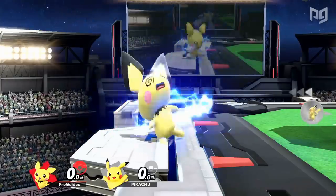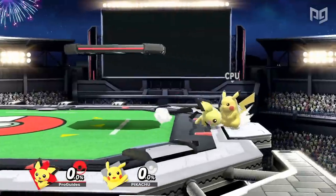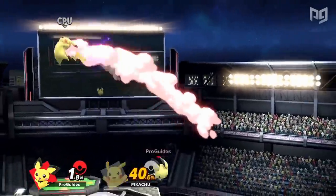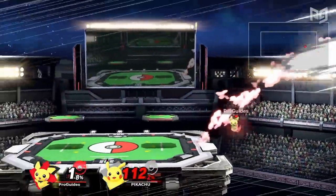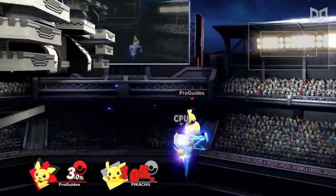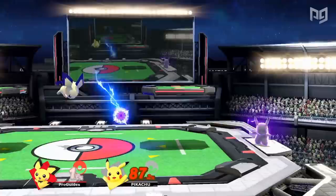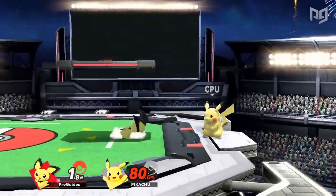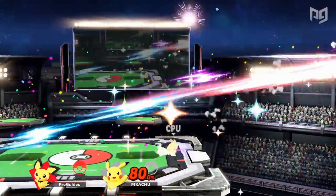Although rumored as a joke character addition in Melee, Pichu is very capable in Ultimate. He can be described as a glass cannon version of Pikachu, racking up damage very quickly through combos, taking early stocks with high knockback on moves like back air and forward smash, and going super deep off stage for edgeguards. The catch is that Pichu literally damages himself whenever he uses an electric-based attack, he has low range, and he's even lighter than Jigglypuff, making him the lightest character in the game.